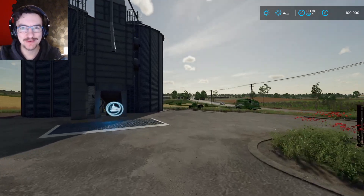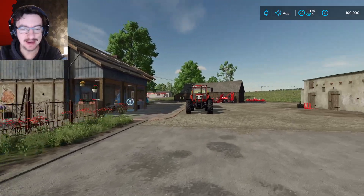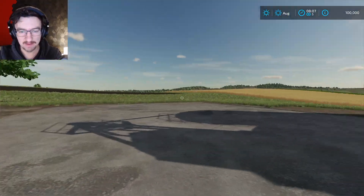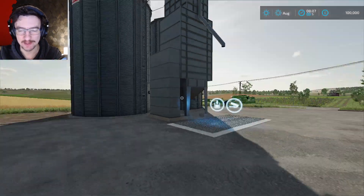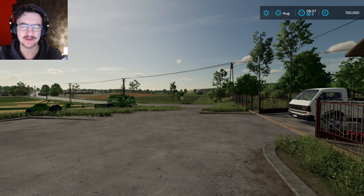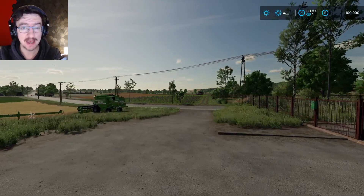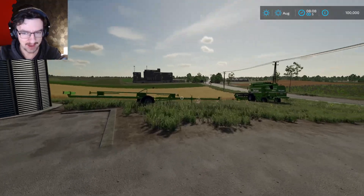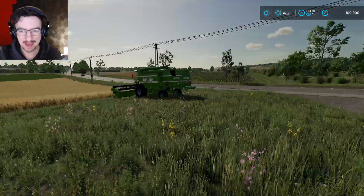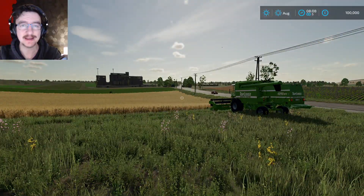Hey guys, welcome back to the farm. Today we are back in Farming Simulator 22 and we are in the new premium DLC. This is the new map that we've actually got access to, which is awesome. And we actually get access to a few new vegetables: carrots, parsnips, and red beets. I believe this is our field right here and I guess this is just wheat. Join me as we start a series on this map. Let's get to it.